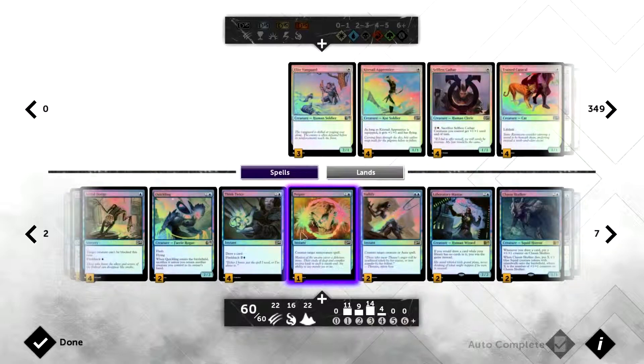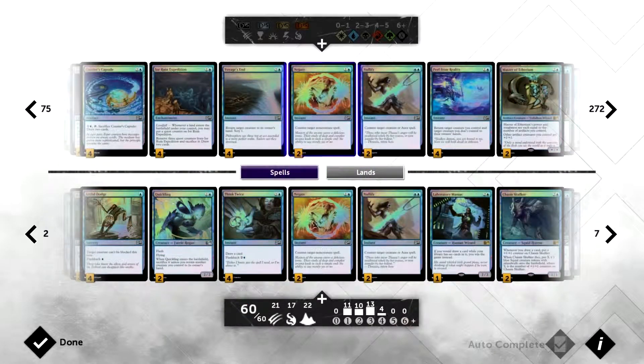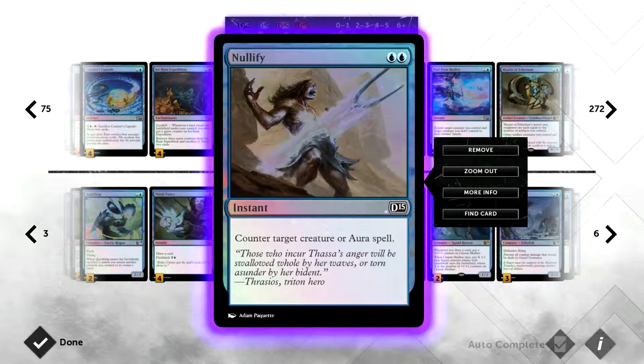We've got a single Negate — more for spell-heavy decks. I was thinking of adding one more and replacing the Laboratory Maniac, which I think I'll actually do, because Lab Maniac is a good card but doesn't necessarily win us the game on a regular basis. So we'll run two Negates and two Nullifies.